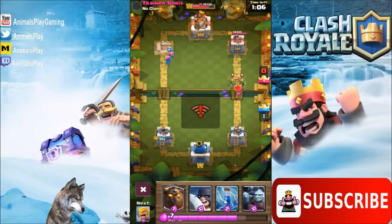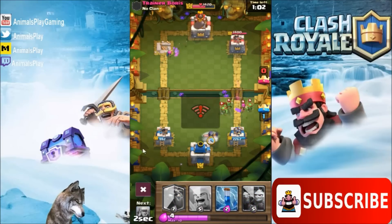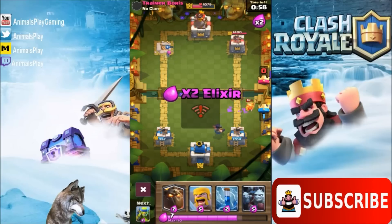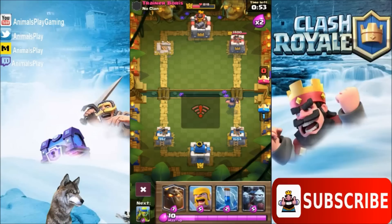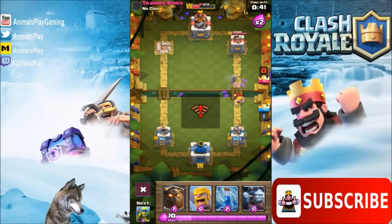Let's clone our tower — oops, didn't work. All right, so now he's switching lanes on us. Let's make him pay with the Executioner, taking out those troops here. What are you gonna put in front of me, Trainer Boris? Barbarians — ooh, Barbarians are all over him though, and the Clone Spell. But he still takes out almost all of them. Check that out — he takes down almost all of them.